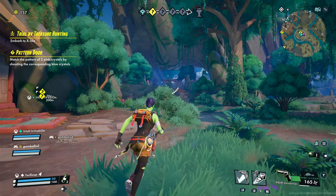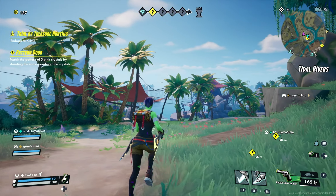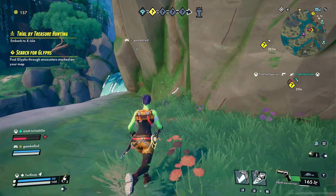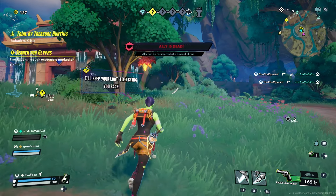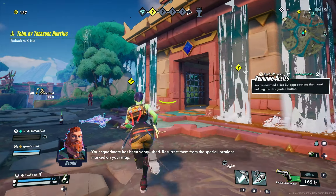What's this? Close. You're approaching an encounter. Take your loot — your squad mate has been vanquished. Resurrect them.